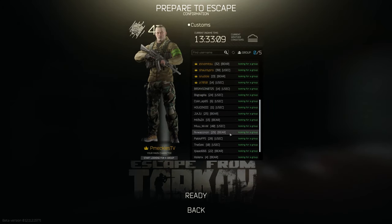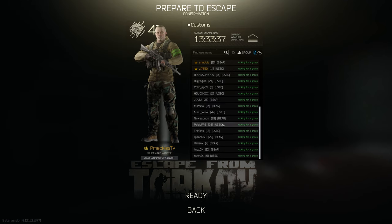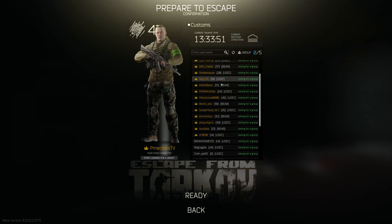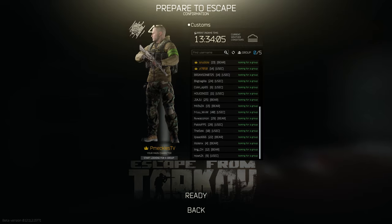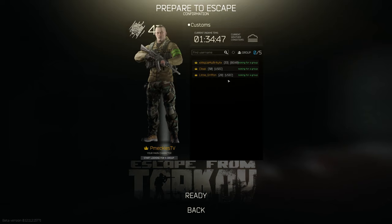Check the lobbies when you're going into a raid to see what you're fighting. This is not indicative of exactly how many people are queuing on the map, but it gives a rough idea. For example, there might be a level 40 and a few level 15s on Customs at 1pm, but switching to night-time shows significantly fewer people — so you can go into raid accordingly.